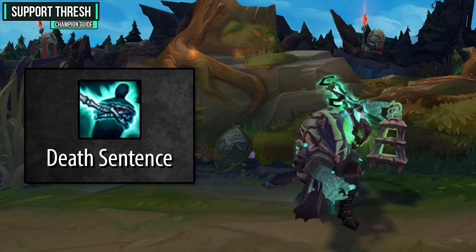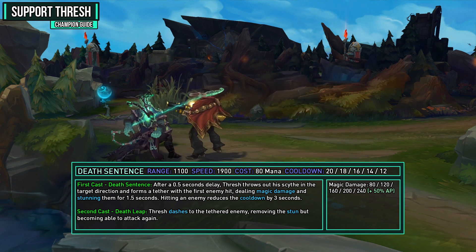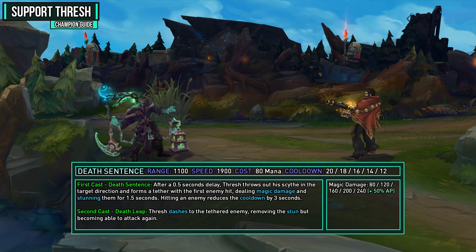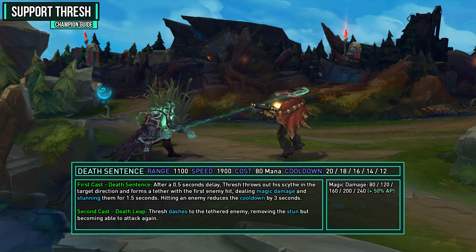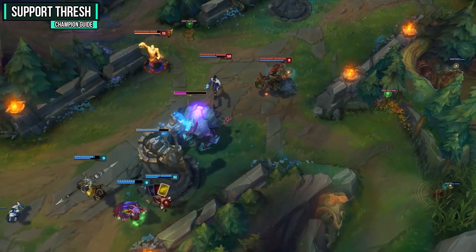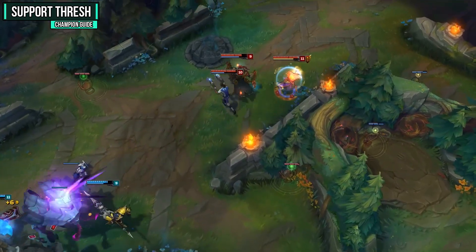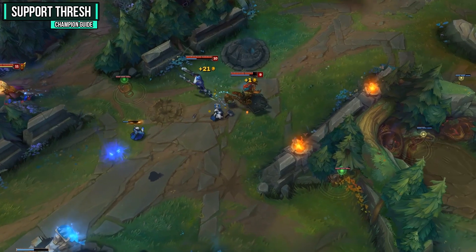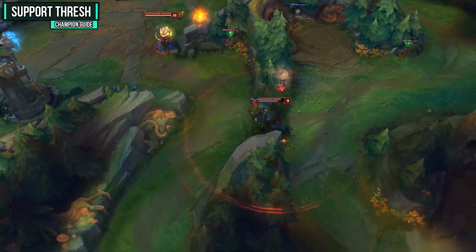Your Q ability is Death Sentence — this is your hooking ability that makes Thresh a playmaker. On first cast, after a 0.5 second delay, Thresh throws out his scythe in the target direction, forming a tether with the first enemy hit, dealing magic damage and stunning them for 1.5 seconds. Hitting an enemy reduces the cooldown by 3 seconds. On second cast, Thresh dashes to the tethered enemy, removing the stun. If you can consistently land your Death Sentence, you'll get picks over and over again. Keep in mind you can also Death Sentence minions and monsters to escape.